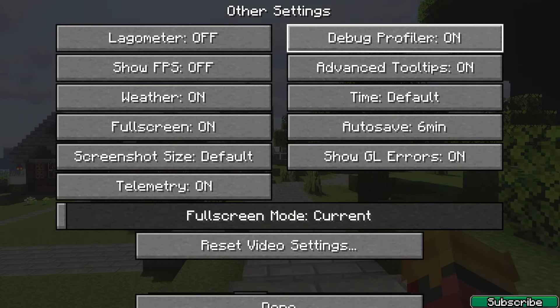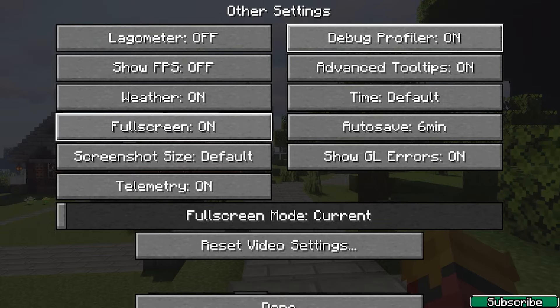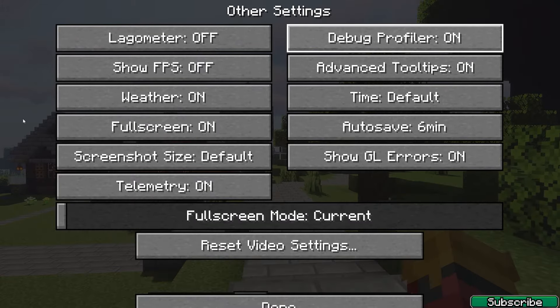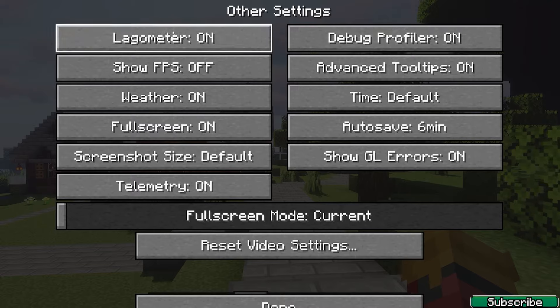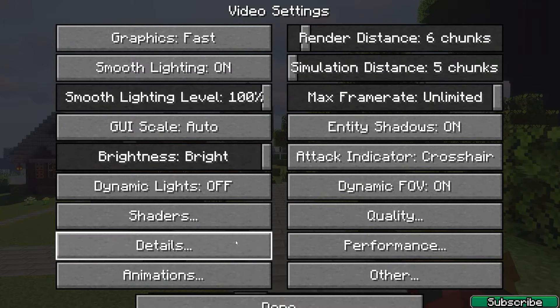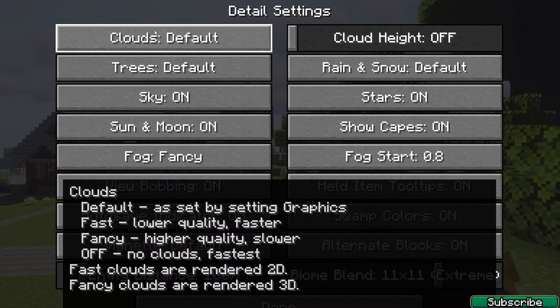In the other settings, turn on debug profiler and advanced tooltips. Also make sure that you're playing on full screen because it's much better and you can get additional FPS. You can also turn on the alternate setting — that's cool too.